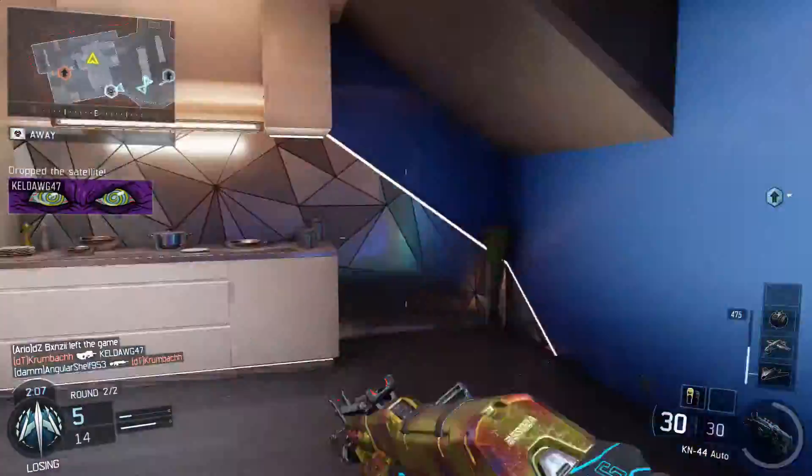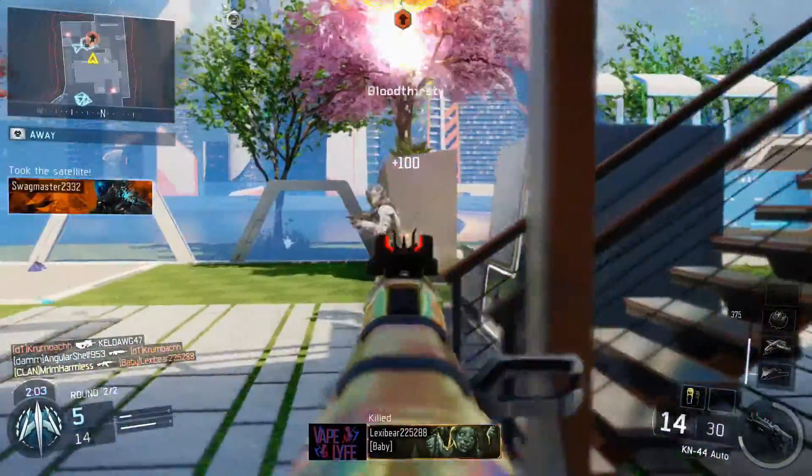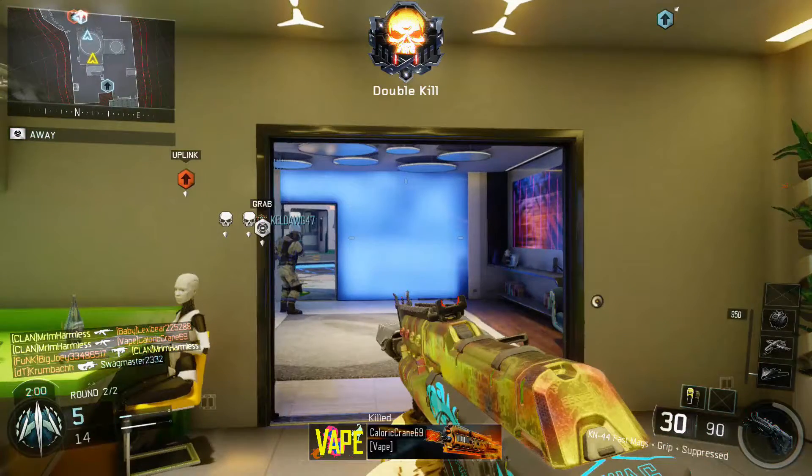Going back to the Black Market — that's how you obtain these three new weapons. You unlock them through the Black Market using your crypto keys and opening supply drops.